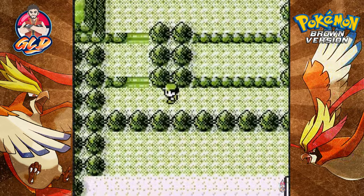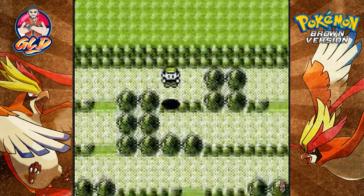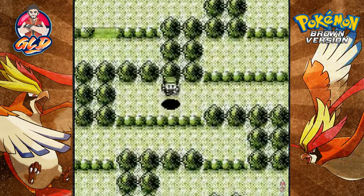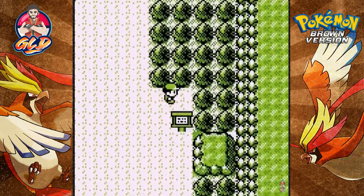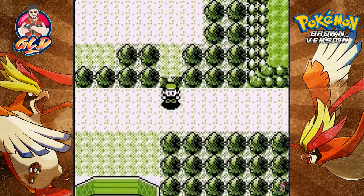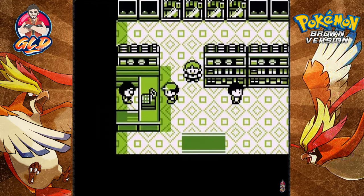There's a section right here you can actually go up to. Look at that — it's like a maze! This actually gets us to the Pokemon League, or the Region League. Path to the Region League entrance. They literally made it into a maze — that's pretty smart, very smart.